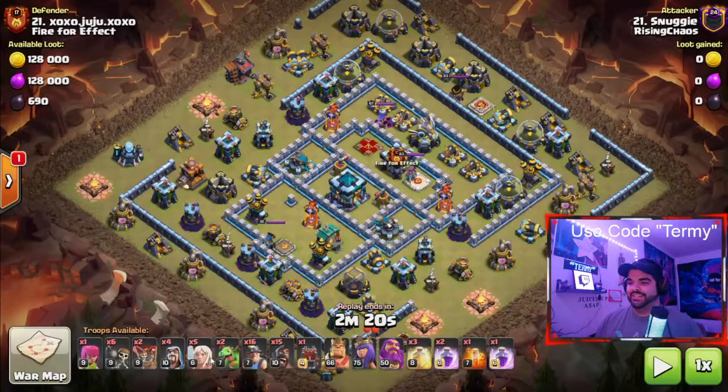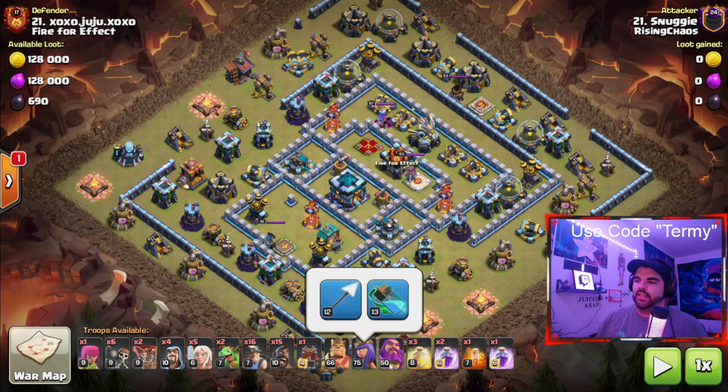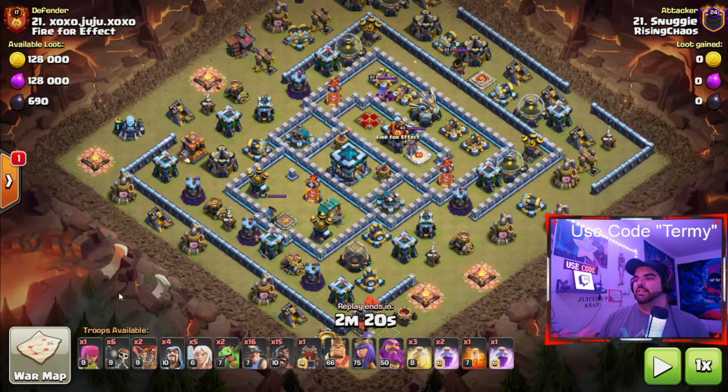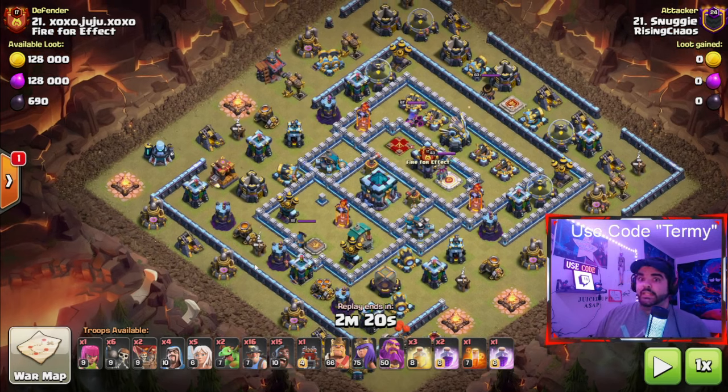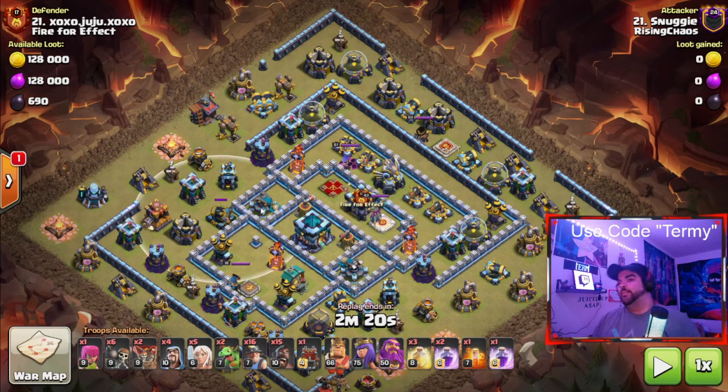The army for this attack: an Archer, 6 Wallbreakers, 2 Balloons, 4 Wizards, 5 Healers, 2 Baby Dragons, 16 Miners, 15 Hogs, and a Log Launcher. He didn't even need to use the RC as well, which I just noticed. So if you get insane QC value, you won't even have to use your RC — which is honestly kind of impressive. This might even be a maxed Town Hall 13, or pretty close to it.